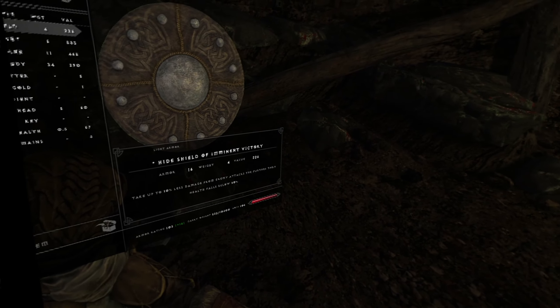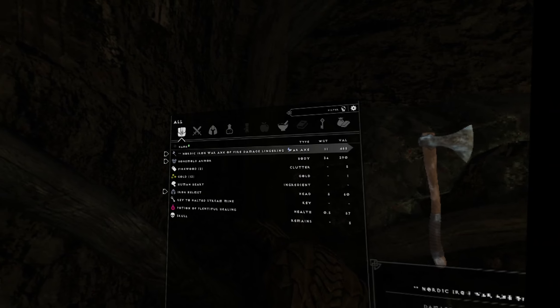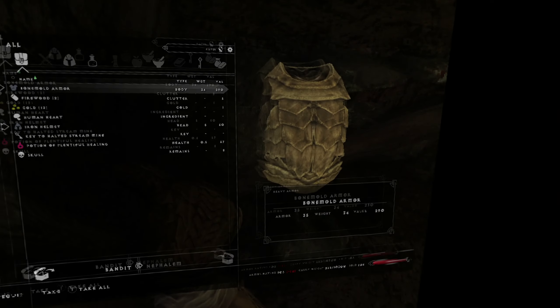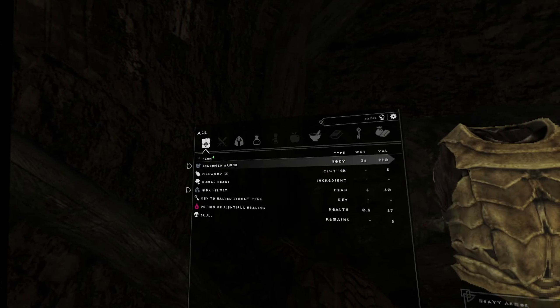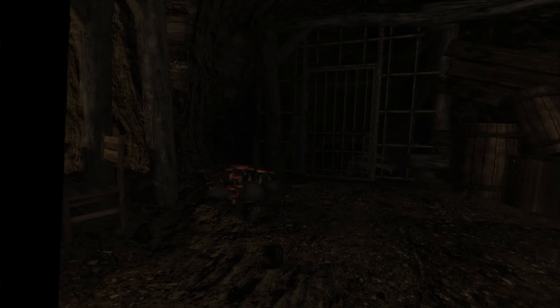Take less damage from enemy attacks the further their health falls below 80% — that's cool. Resist disease. Fire damage lingering — burning burns until combat ends. Pretty good. I mostly like things that do lots of damage. A human heart? I'd try it, but I guess there's no cannibal achievement. Just take all the stuff and sell it. The key to the mine — take that. Plentiful healing — take that. He was mining, so where's your pickaxe, my man? I guess he didn't have one. Oh, here's one — I'll take that.